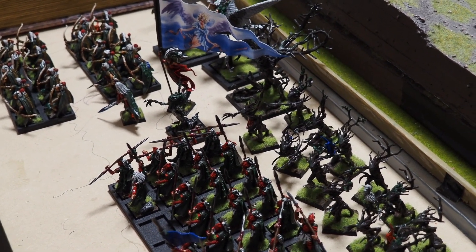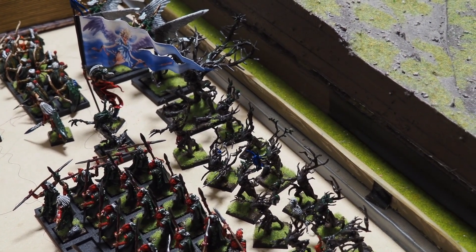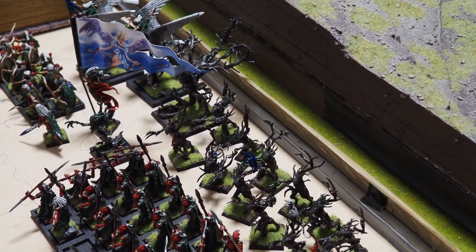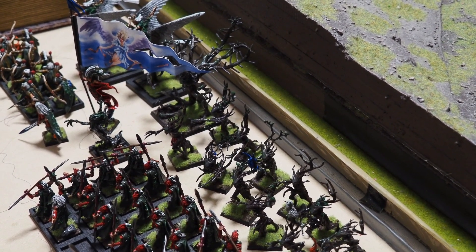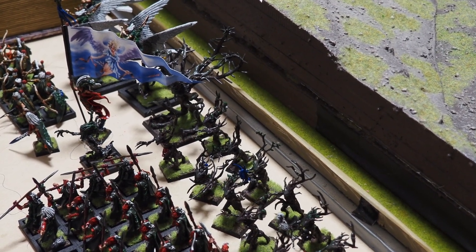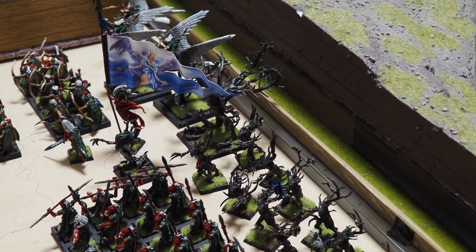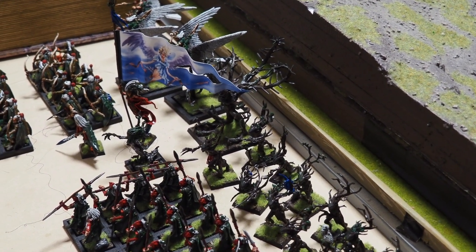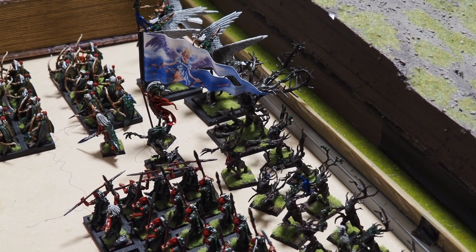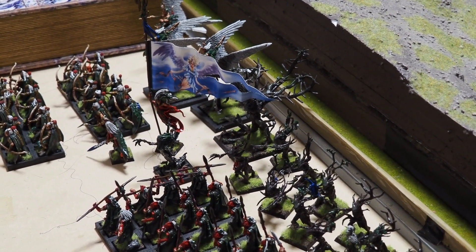I've given Nettlings to my Glade Captain, Meteoric Iron to my Battle Standard Bearer giving him a five-plus fixed armour save, and they've both got Sword of Might. The Branch Wraith has just got a bad attitude. The Branch Wraith is also a Wizard — they used to be fixed at level one, but now they can be level two for a couple of extra points. Not too bad in a fight. It's not very often you find a mage you want to stick in a fight, but this one will have a go.